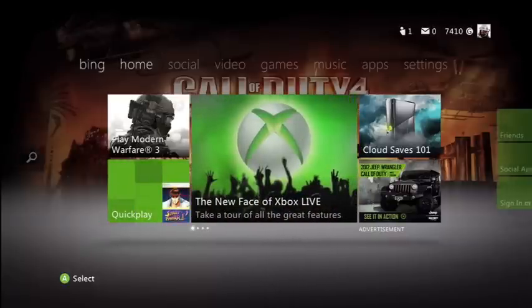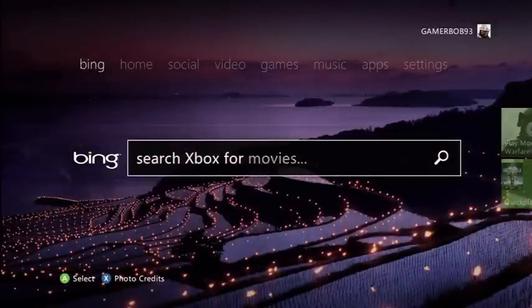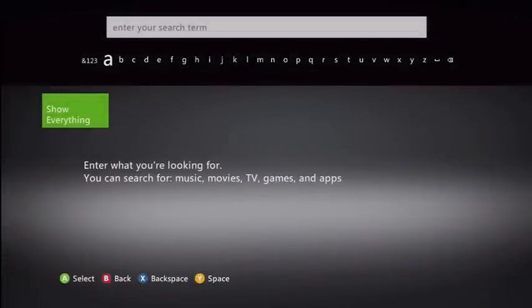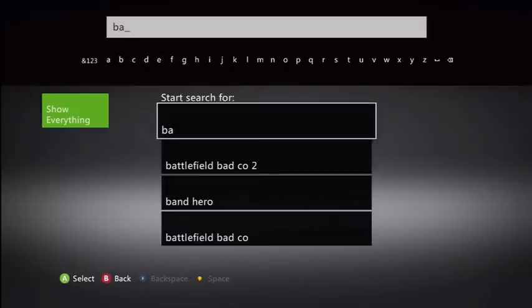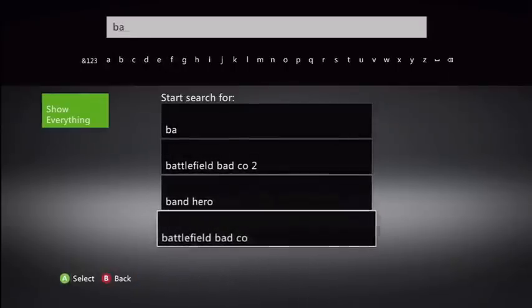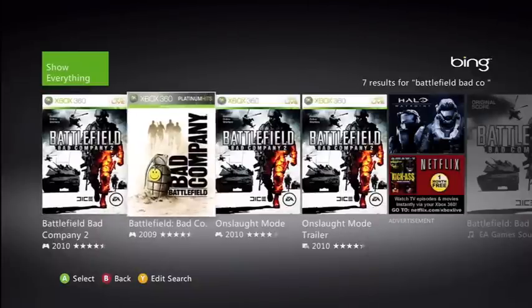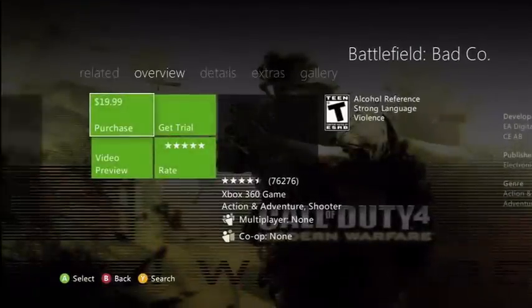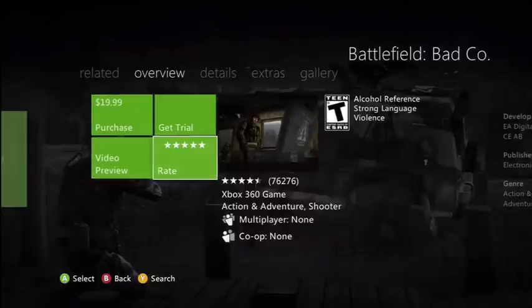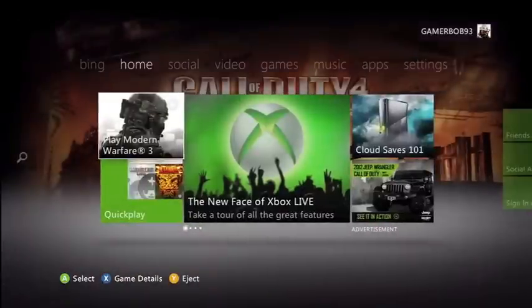If we press LB here, we could search for a game. Let's search for Battlefield. You could go right down — it just shows stuff you could download. You could purchase the game online — that's neat. You could just type in anything you want, really, and see if they have it.